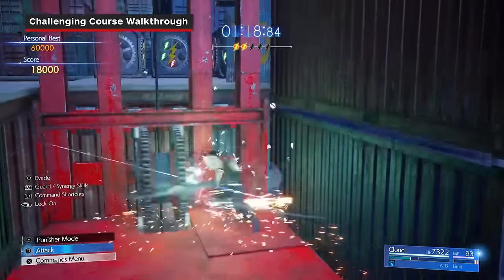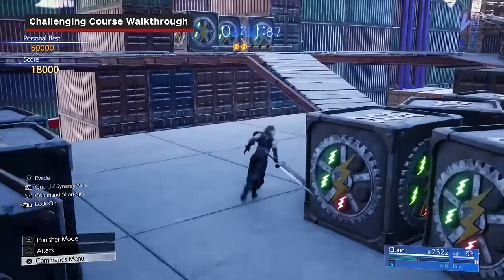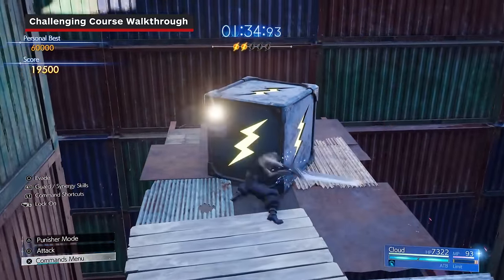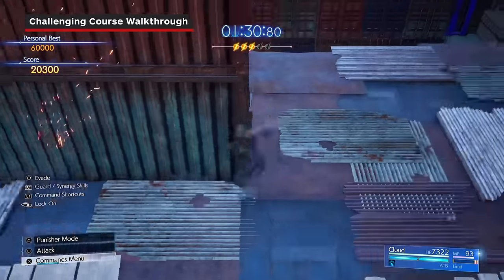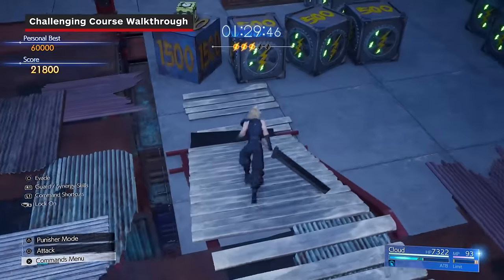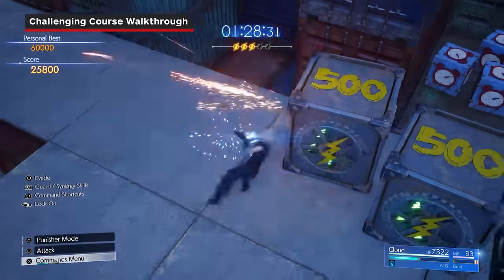After destroying that shock box, continue down the nearby ramp following the path and destroying boxes along the way, taking care to avoid the exposed electrical wires on the ground. After finishing the path, take the red elevator up to the next level. Follow the path until you reach a set of three destructible gearboxes blocking the next shock box and three more large time boxes to destroy. Head back while making a quick stop to triple slash the 1500 block on the left with a time box in front of it, then clear the floor of the remaining gearboxes, making sure to get the two large time boxes hidden in one of the alcoves.